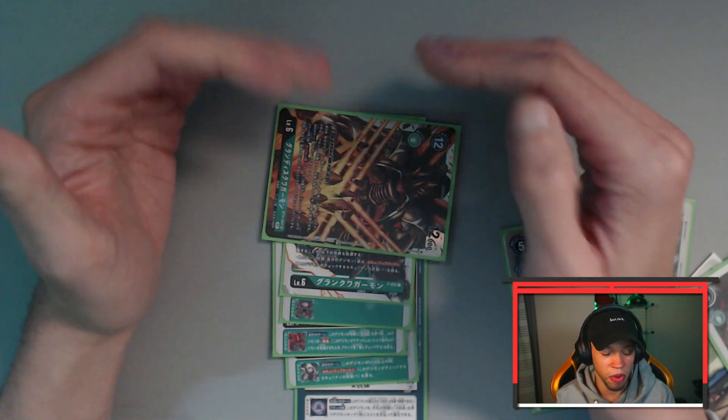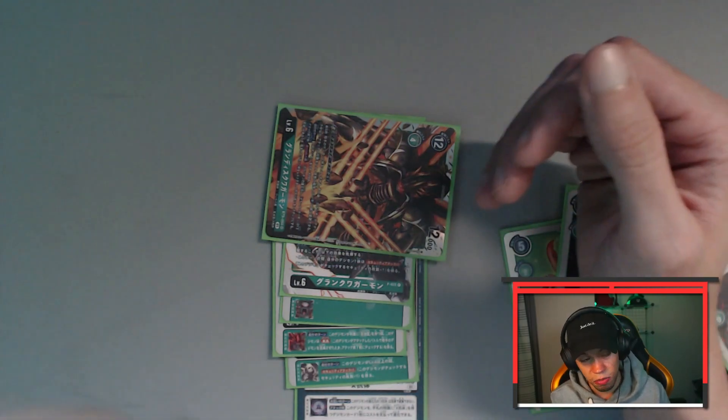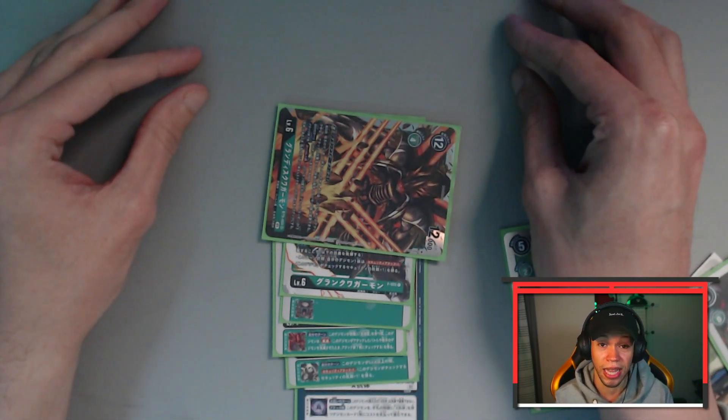I've seen some interesting builds where people tech in the red hero Tamer to rest him and give the Digimon plus 2,000 DP, but typically you don't need that. You do want to have Delicate Plan as an option — I've seen some red splashes in these decks because Delicate Plan is such a powerful option, really stopping destruction effects from security control and things like yellow. So that's going to be it for this one folks — bugs are back in BT9 in a big way, and if you are a fan of the BT7 bug deck then BT9 is definitely going to be a happy place for you. Hit the subscribe button for me and I'll see you guys in the next one, take care.